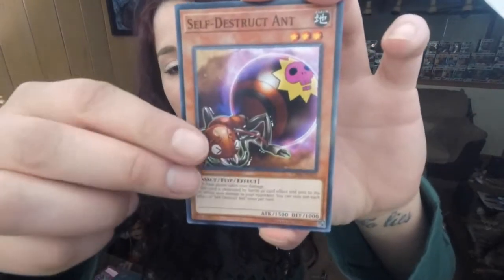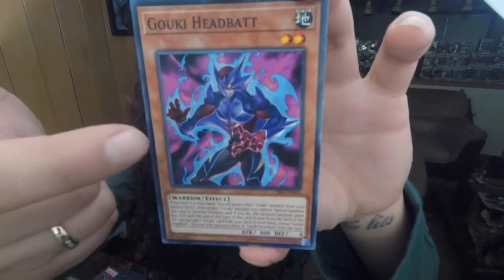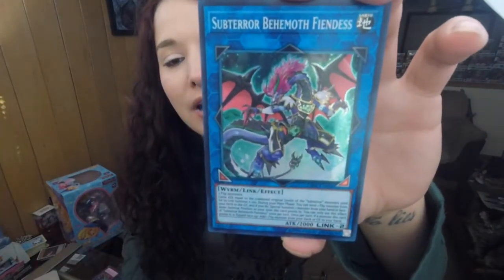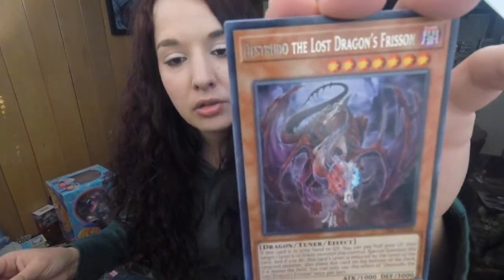Second pack, second mini box — one more pack to go after this. Can we pull it off, guys? We've been going on this Evenly Matched hunt for a while. Hopefully it will end soon. Self-Destruct Ant, World Legacy Pawns, Goki Headbutt — yeah, I haven't got that one yet! And Subterrer Behemoth Fiendus — yeah, I love Subterriers. And we got Distrudo the Lost Dragon Frigiann.